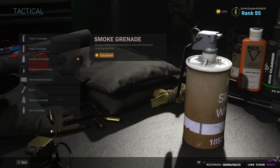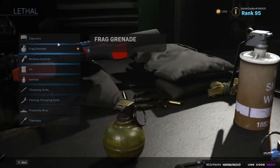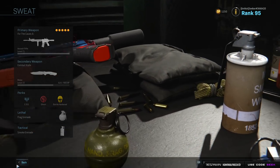Frag and Smoke — Smoke helps me get out of situations. It does depend on the map I'm running. I'll go between Stun, Smoke, or Stim; same goes for Frag or Semtex. For the most part we default to Smoke and a Frag.